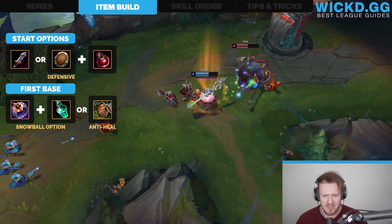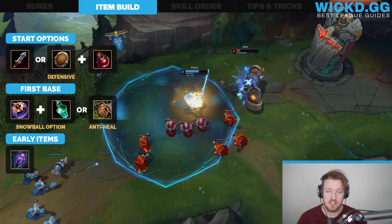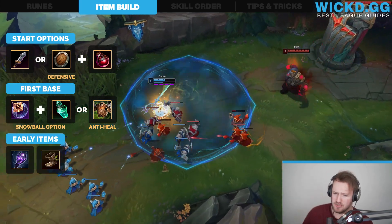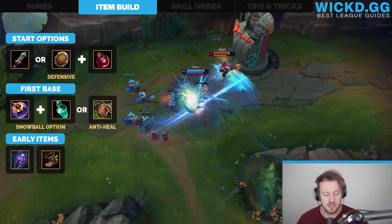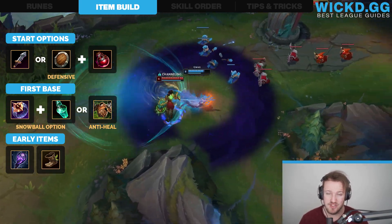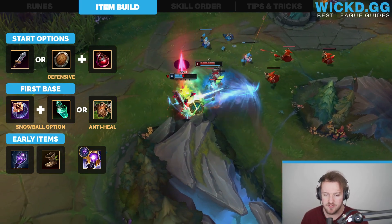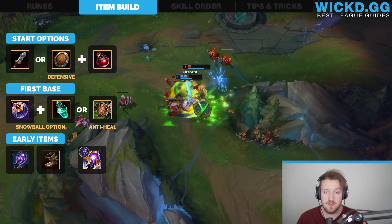The first actual item you always wanna get is Leeching Leer. Leeching Leer is great because it gives you the exact stats that you need. And then you have Boots as well — Boots are super important, something you often wanna buy early on Gwen. Generally I recommend people not to buy Boots early on most champions, but Gwen gets kited super easily, and if you don't have Boots you're gonna have a bad time. Then obviously you wanna upgrade the Leeching Leer into Riftmaker. Riftmaker is your core item and that's the first thing you wanna get.